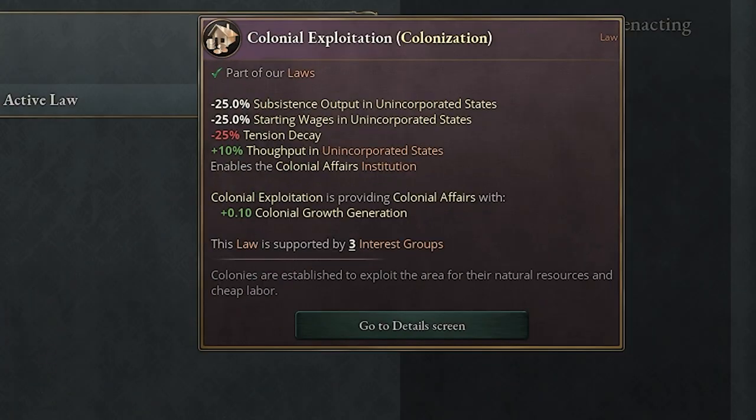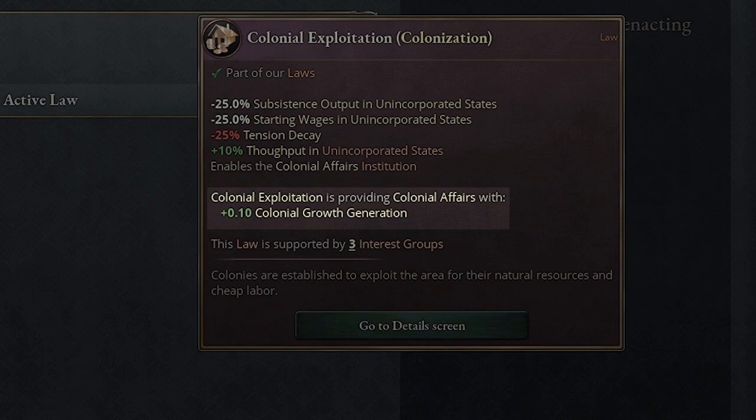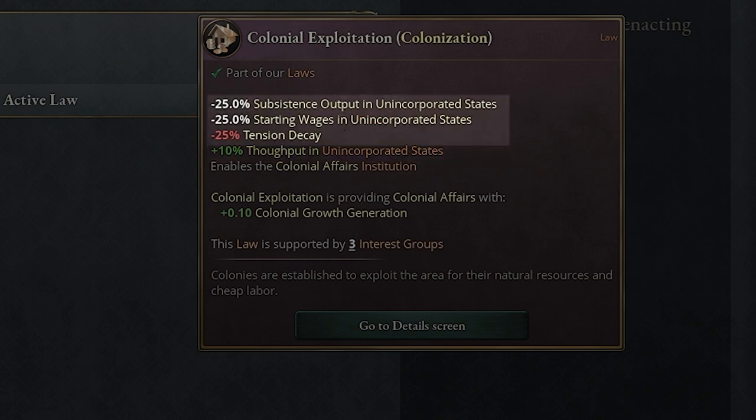Colonial exploitation is the second law. It has the same colonial growth — 0.1% per level of your institution — so no change there. You get a plus 10% throughput in unincorporated states, which means you just get more resources out of it. However, you get a minus 25% tension decay, so you may end up with more fights and battles, and it may be harder to keep taking over a given state. Starting wages and subsistence output in unincorporated states are also minus 25%. I think the trade-off is pretty good — this law is really for when you're colonizing a lot of states or have many unincorporated states you're probably not going to incorporate, and you just want the resources.